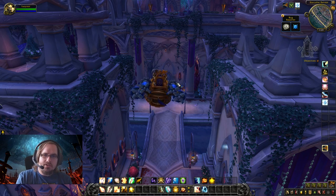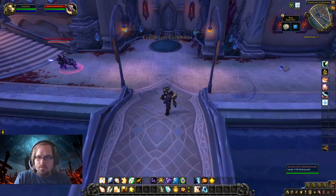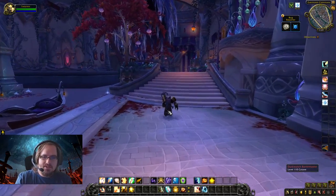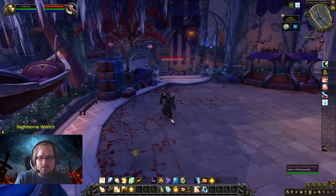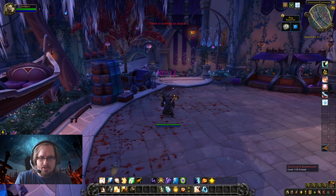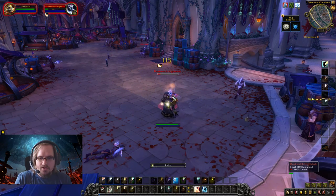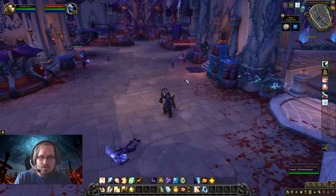We're here in Suramar City — let's fly down and try out the build against a couple of different enemy types. We open with Holy Fire, then Holy Word: Chastise, and that first guy is dead quickly. Now with Chastise on a long cooldown, we cast Holy Fire, Divine Star, then start using Smite to kill the next target. With everything on cooldown, we spam Smite, cast Holy Fire when it comes back up, and use Divine Star when it's available. Then once again: Holy Fire, Holy Word: Chastise, Divine Star, Smite.